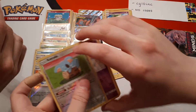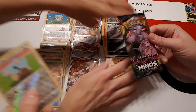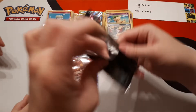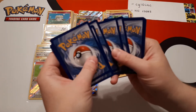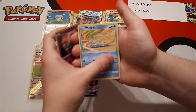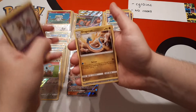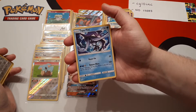That means we're on the last pack, folks. Any last pack magic? I'm still looking for a golden card. Skorupi, Wimpod, Slakoth, Slandit, Mountain Sweet, Water Energy, Delmise, Cresselia, Dragonair. The reverse is Slakoth and the rare is Tapu Fini. So we didn't get the magic eight hits, but we did get seven hits.